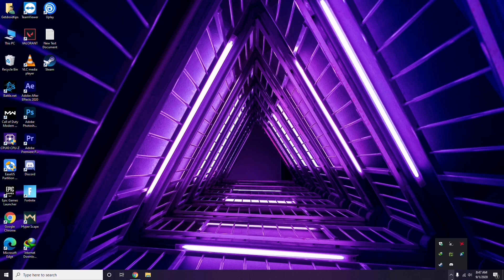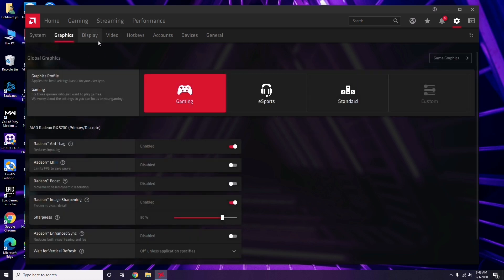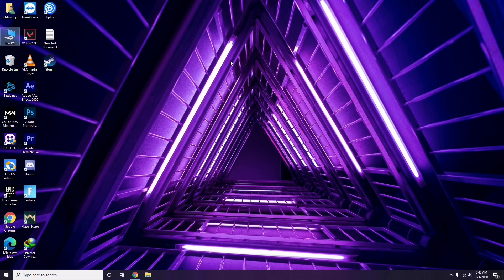Apart from Device Manager, you can also update drivers through your GPU software. In my case I'm using AMD Radeon, so I click on it, then go to System, then Graphics, and I'll get the update option there. Updating the graphic drivers can fix the issue in most cases.